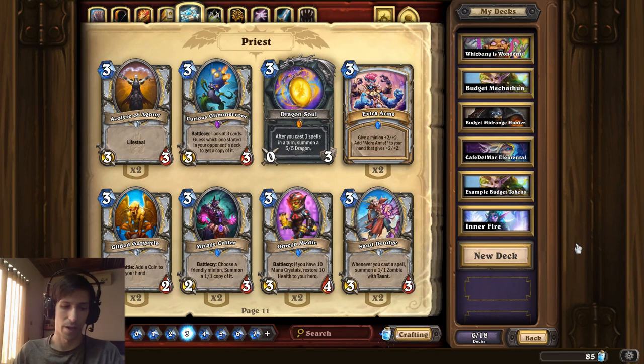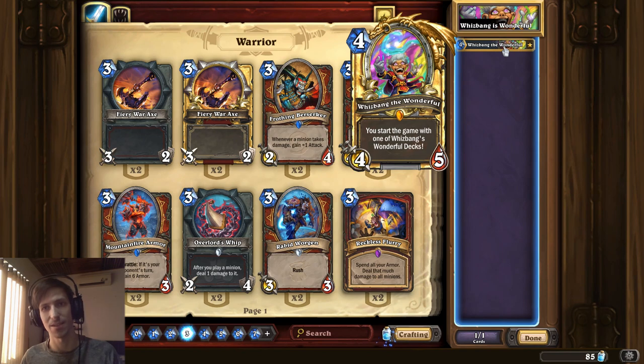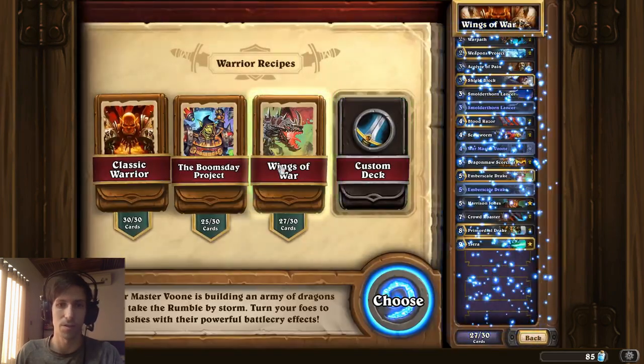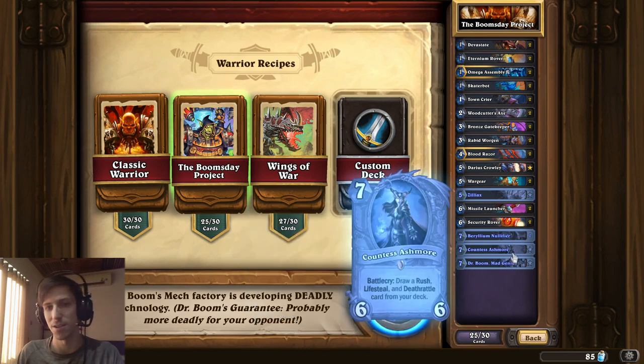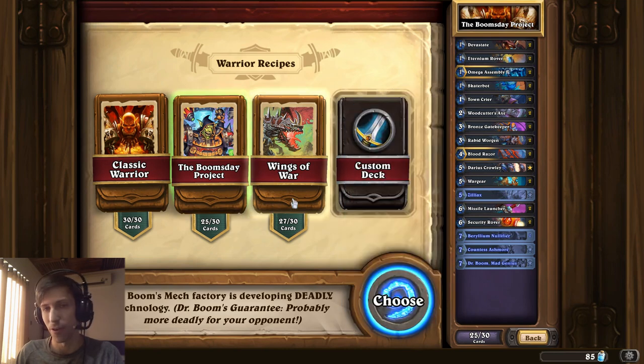Now, let's say you want to try out a lot of different cards but you're not exactly trying to be competitive. There's a really great budget card you can try out called Whizbang the Wonderful. Whizbang the Wonderful is going to give you a deck that corresponds with 18 decks — two for each class. These 18 decks are the auto-suggested decks that Blizzard provides for you, and even if you don't have all the cards in those decks — which in some cases cost quite a bit more than 1,600 dust — you can try those decks for free in a random rotation. These decks would include stuff like Wings of War currently and the Boomsday Project, letting you try cards like Dr. Boom Mad Genius and Countess Ashmore, even though those require like four Legends to build.